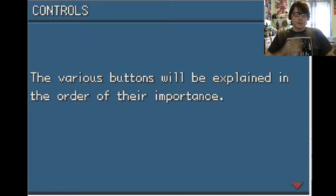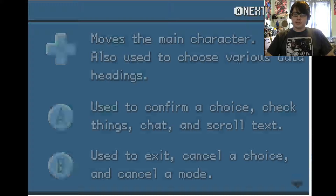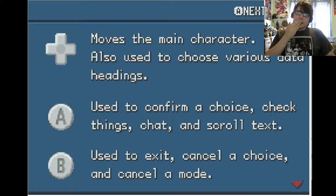I love those cries. The controls — the various buttons will be explained in the order of their importance. The pad moves the main character, also used to choose various data headings. A is used to confirm a choice, check things, chat, and scroll text. Okay, I'm thinking MMO — like, what 'chat'? Oh yeah. B is used to exit, cancel a choice, and cancel a mode. We've been through this, we know this.